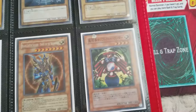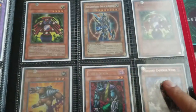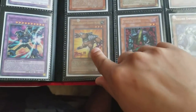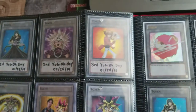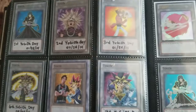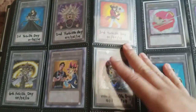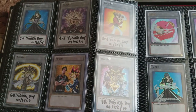BLS, random cards. This guy's a machine — Reflect Bounder. Cyberstein — this was awesome, I used to side this a lot before. And these are the Yu-Gi-Oh! Day cards. I topped 8 on all 5 of the ones I have. The ones I don't have, that means I wasn't able to go to that Yu-Gi-Oh! Day.